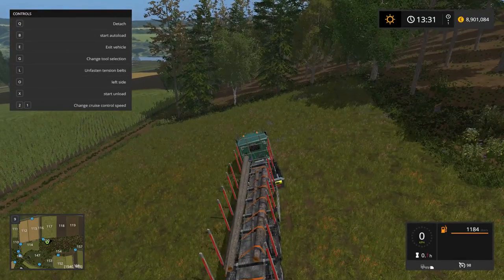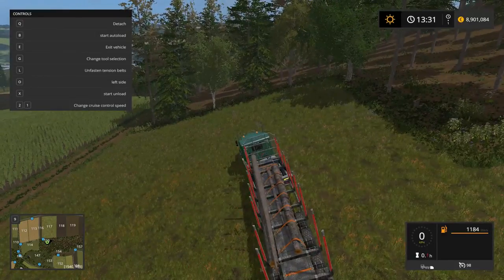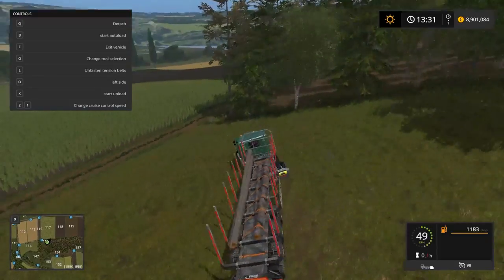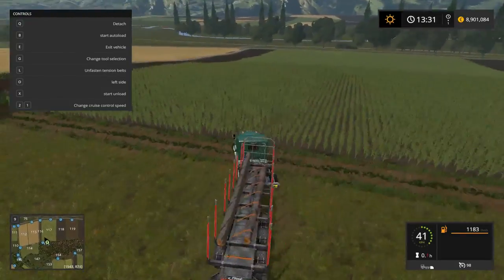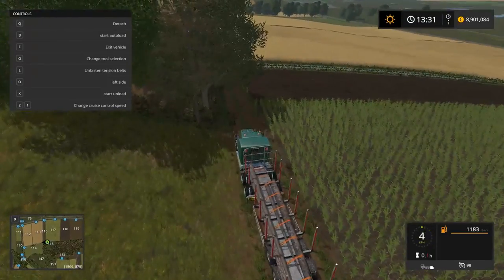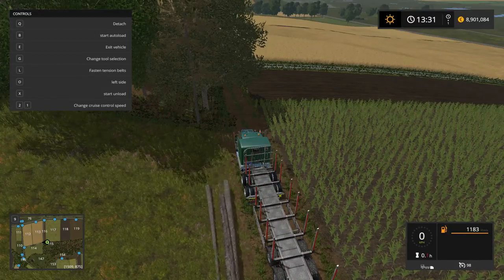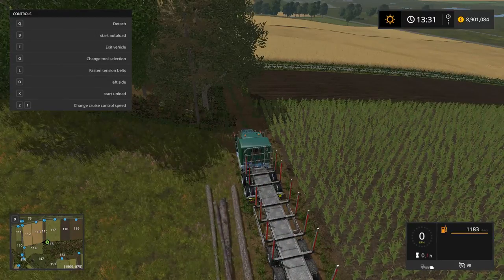It's not a bad touch. So let's lock everything in. I'll come down here onto the flat and undo the tension belts, and then we'll try unloading. It makes quite a nice stack there off one side.